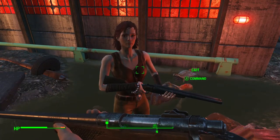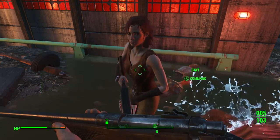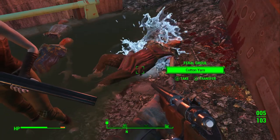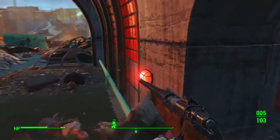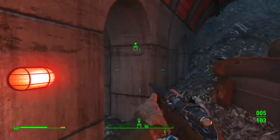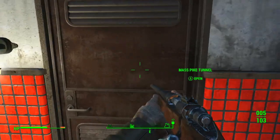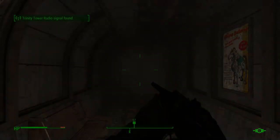In my last video I got Kate, and I thought she only had a baseball bat but turns out she has a shotgun, so that's pretty cool. We're gonna go ahead and go into the Mass Pike Tunnel and clear out whatever is in there — probably ghouls, hopefully ghouls, not super mutants or assaultrons.